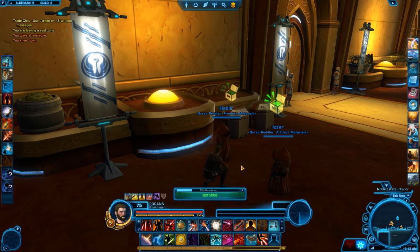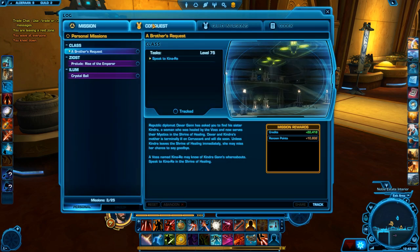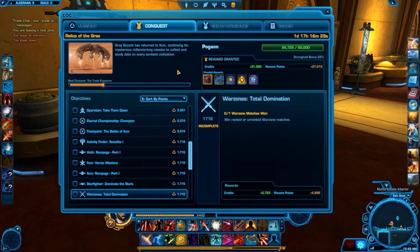So if you press L, or you go into your mission log at the top here and go into the section called Conquest. Conquest is a guild reward from achieving special missions and achieving 50,000 points every week. You have a personal goal and a guild goal depending on if you have a flagship or not.